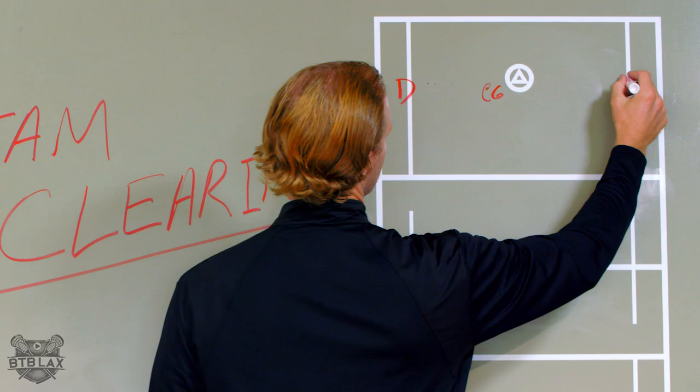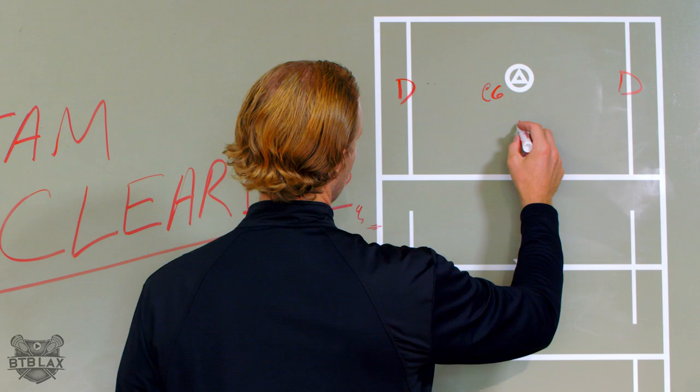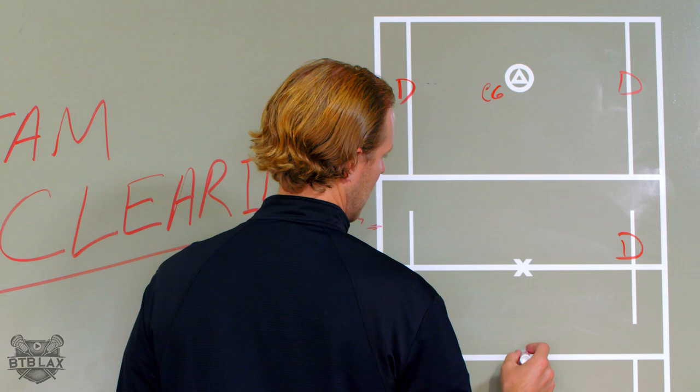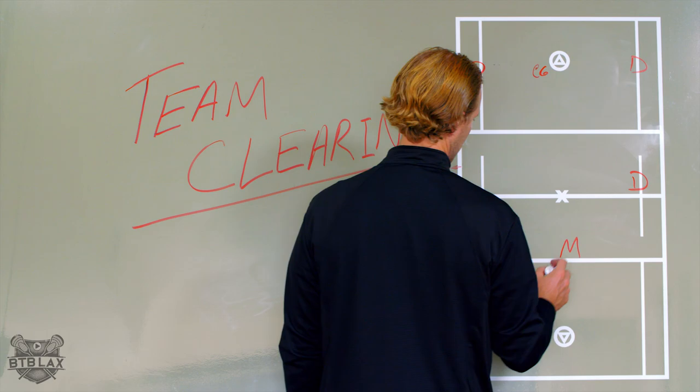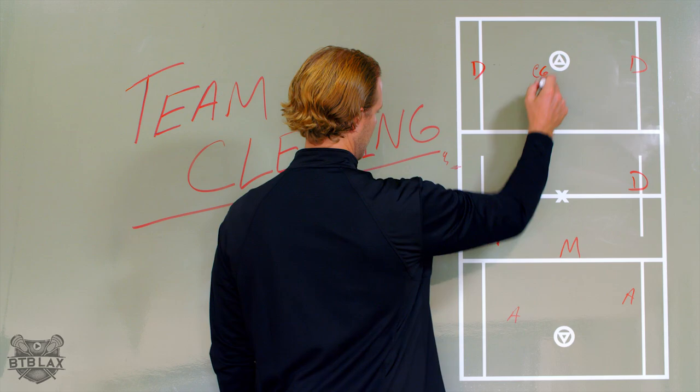So the goalie has the ball. We want a defenseman to pop out to either of his sides. We'll say that your substitution box is over here, so your team is right there. Let's send the defenseman in the middle — he's got pretty decent stick skills — send him to the far corner. Send one midi who is down here deep to get him out of the way. You have your attackmen down here too: attackman there, attackman there, attackman there, and attackman there.